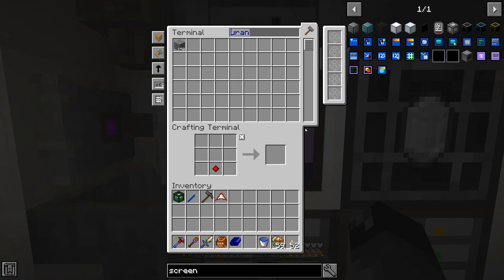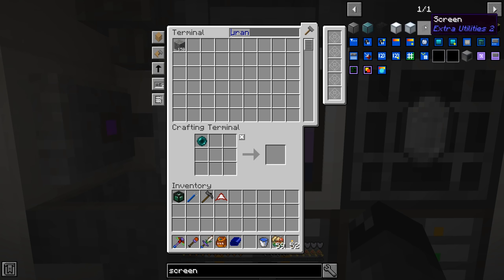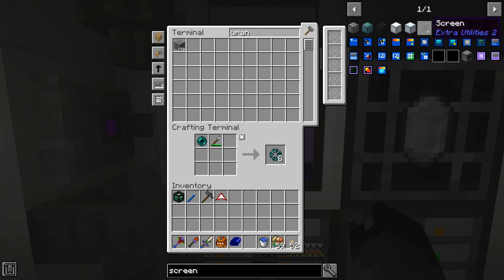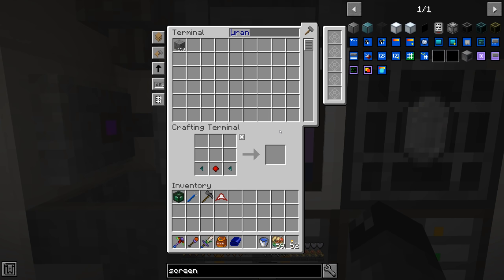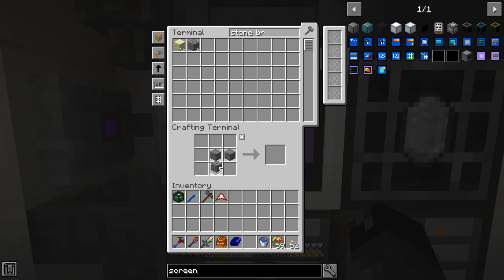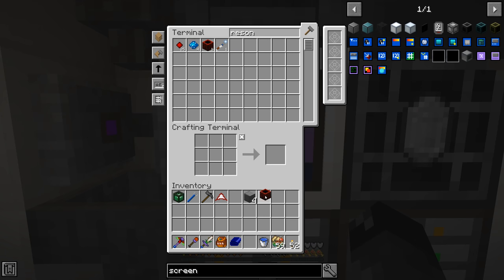We don't have any of the Screen ingredients, so ender shards come from an ender pearl plus a glass cutter - apparently we haven't made a glass cutter yet. We craft that, then do the ender shard recipe. For stone burnt we need polished stone through the resonator - we can use stone brick to make polished stone.